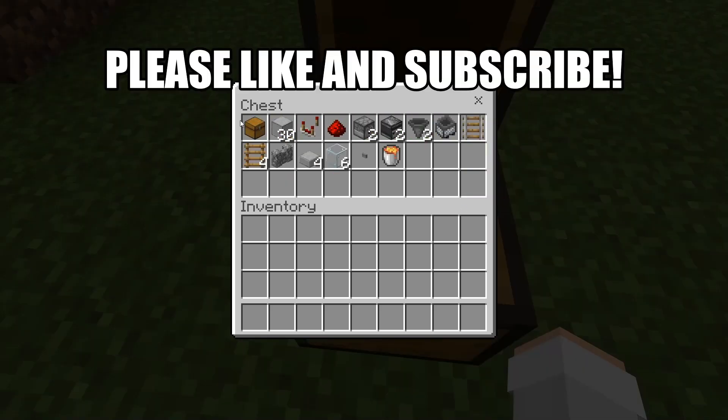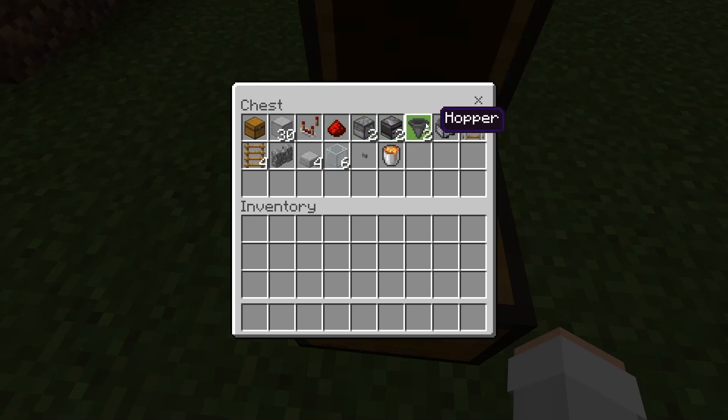For this farm, all you'll need is one chest, 30 solid blocks (any solid blocks that don't catch on fire), one redstone comparator, one piece of redstone, two dispensers, two observers, two hoppers, one minecart hopper, one rail, four ladders, one wall, four slabs, six pieces of glass, one button, and one lava bucket.